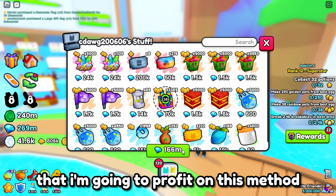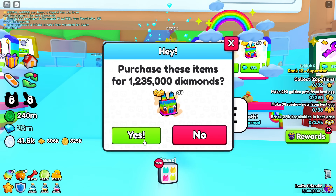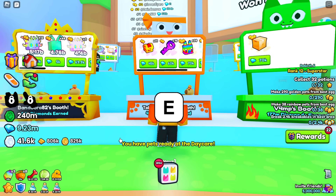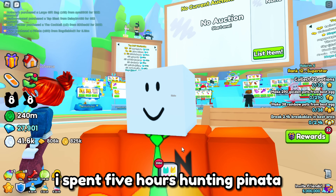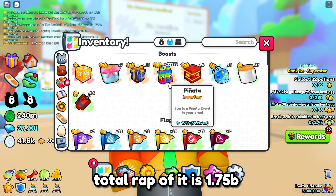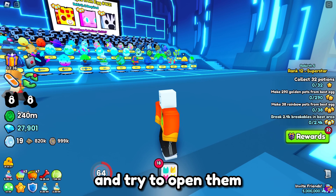I trusted my gut that I was going to profit on this method. I spent 5 hours hunting pinatas and spent over 2 billion on them. I got a total of 32,379 pinatas. The total wrap value of them is 1.75B, so basically I lost 250 million just in buying pinatas. Let's transfer them to my main account and try to open them.